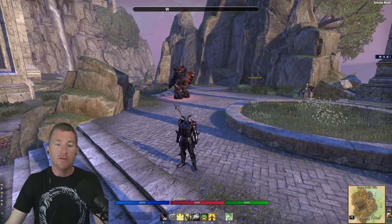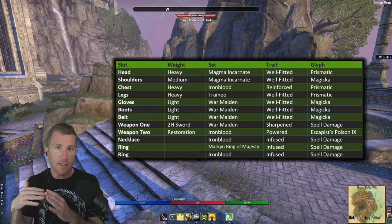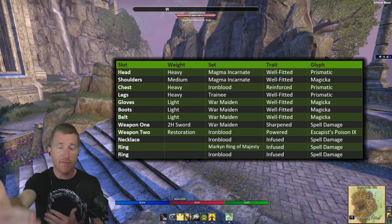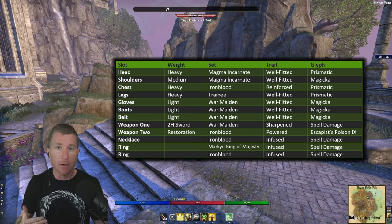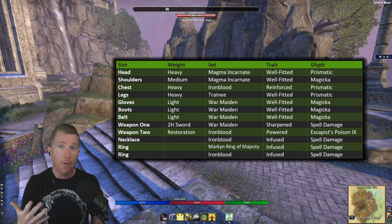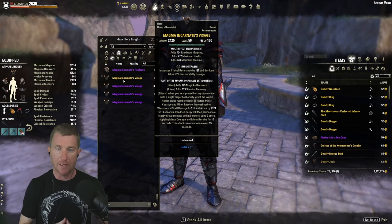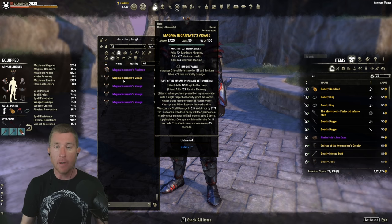Now for gear. The first loadout is the most performant one — maximum efficiency. You have a five-piece front bar active-only offensive set, a back bar defensive-only set active on the back bar, plus one mythic and one monster set. For the monster set, the obvious choice is Magma Incarnate — I think it's the strongest out there. The one-piece gives great resource sustain; the two-piece gives Minor Courage, increasing spell damage, and Minor Resolve, increasing armor. It's the most efficient option.